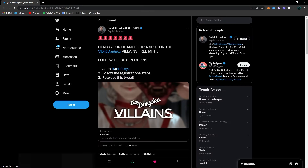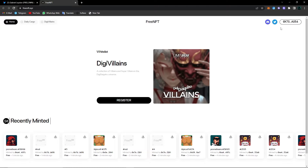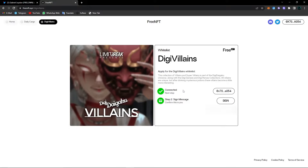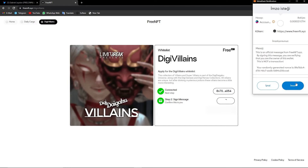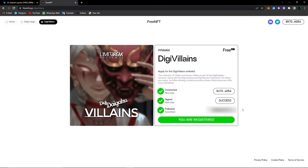We will follow these directions. First, go to freenft.xyz and click on the link. You will need to register with your MetaMask wallet, so type in your MetaMask password. After connecting your MetaMask wallet, click on register. The first step was to connect our MetaMask wallet. The second step is to sign the message — click on sign and sign the message from your MetaMask wallet. For the last step, you will need to follow Gabriel Layden and retweet his tweet. It says success because I already retweeted and followed Gabriel Layden. You will need to connect your Twitter account on the last step. After completing the Twitter step, it will say you are registered.